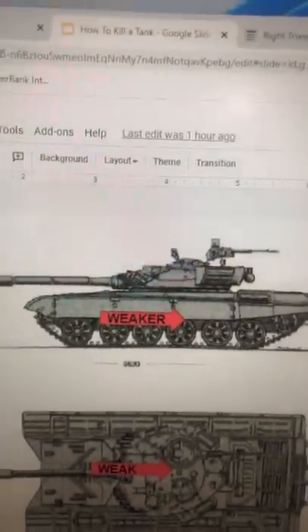This is a T-72. It's the main battle tank the Russians are using in their invasion of Ukraine. Tanks are well-armored at the front, not so well-armored on the sides, and very weak at the top and the rear.